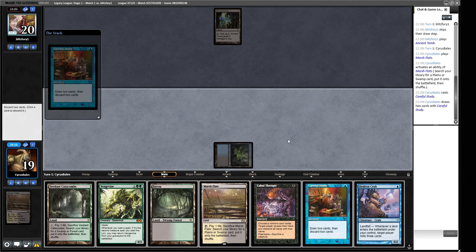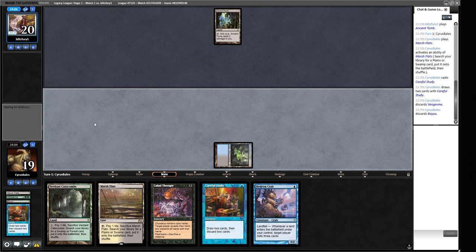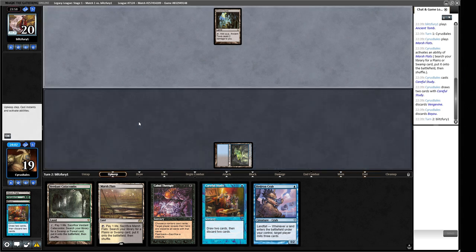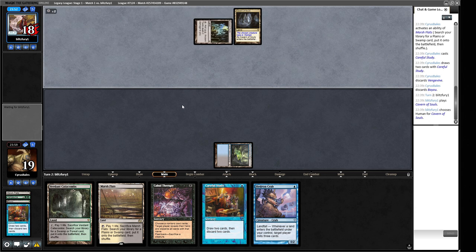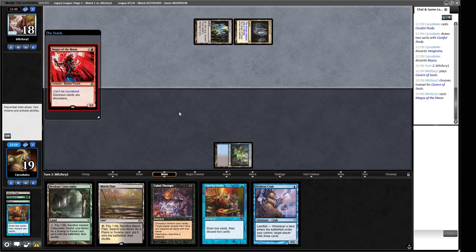We're going to chuck out the Vengevine and probably a Bayou. We want to keep our fetch lands because we're going to be playing Hedron Crab next turn. Our opponent plays Cavern of Souls — looking more towards the initiative side of things, so a creature matchup shouldn't be too bad for us. Then a three-mana human: Magus of the Moon. That is pretty bad for us.